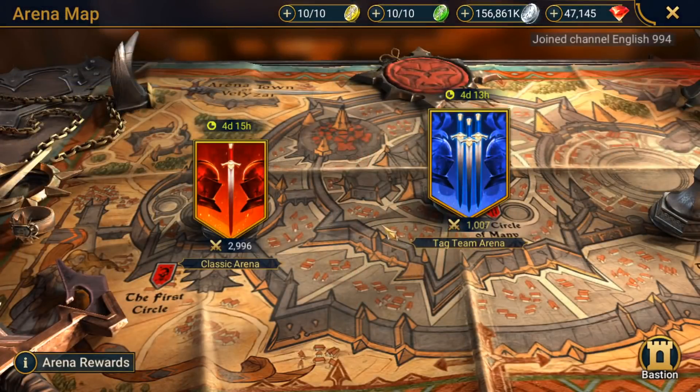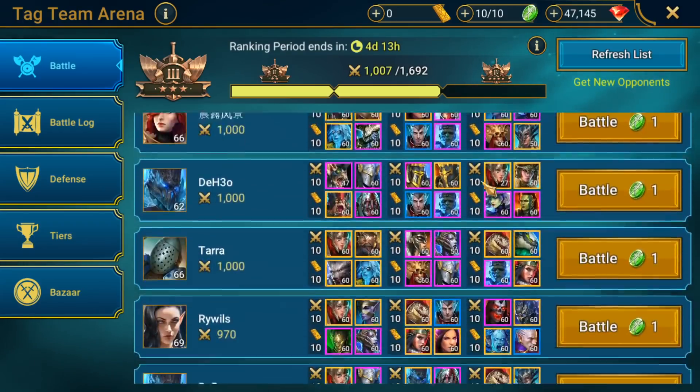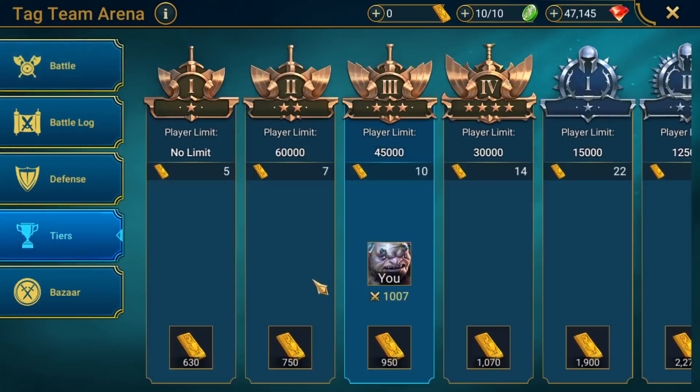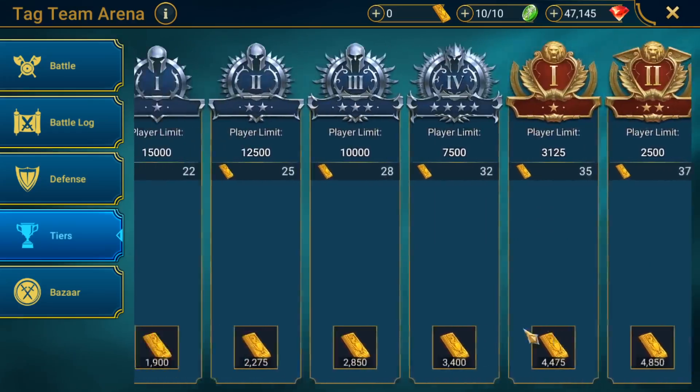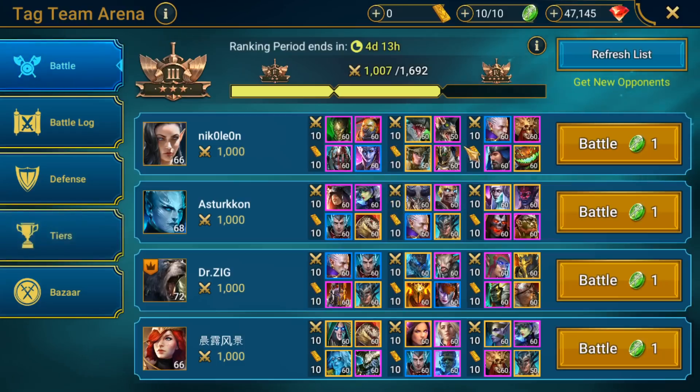So if we go to the arena and go to Tag Team Arena, you can actually see the number of gold bars that you end up getting per victory in the actual battle screen here. But if you go to the tier screen, you'll also see there are a couple of changes. You can see the number you get per battle, as well as the number here at the bottom which is the bonus you get at the weekly reset — so those bottom numbers are only once per week. Also very importantly, the battle number is based off of each victory, so you can actually get triple that if you win all three battles in the Tag Team Arena.